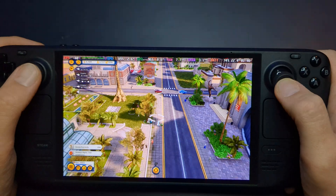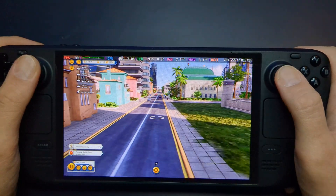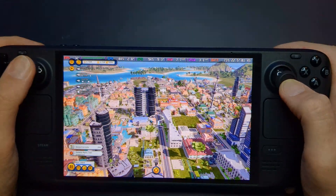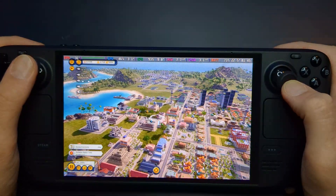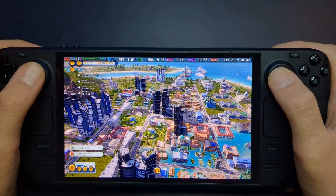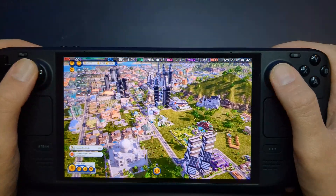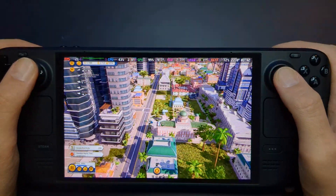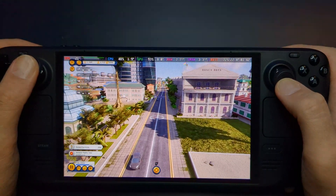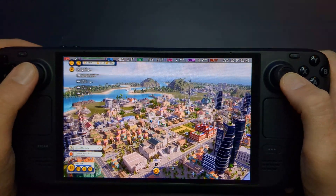Tropico 6 on the Steam Deck is an absolute joy to play. The combination of strategic gameplay, tropical environments, and political humor makes it a perfect fit for handheld gaming. While the performance varies depending on the settings and the size of your city, the ability to adjust graphics on the fly means you can tailor the experience to suit your play style. If you're a fan of city-building games or just want to live out your dreams of being a benevolent — or not-so-benevolent — leader, Tropico 6 is a must-play on this portable powerhouse. It gets my full recommendation.